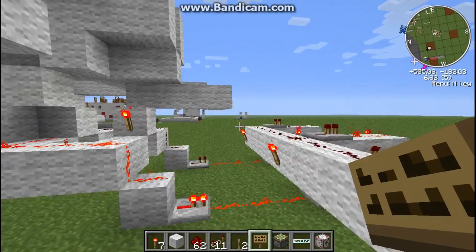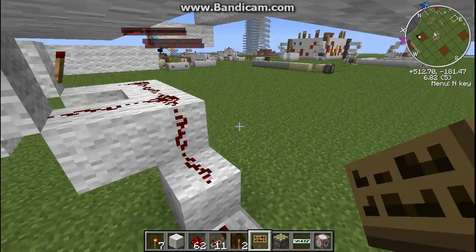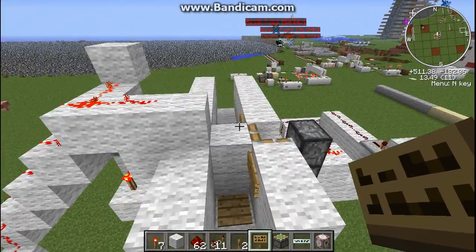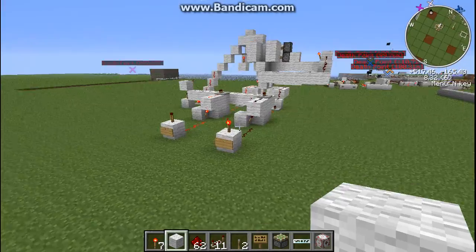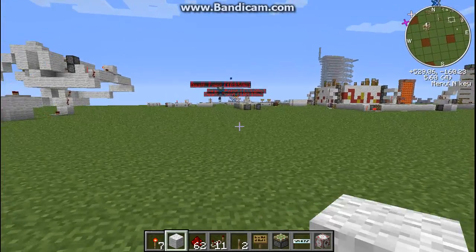Over here there are two flip-flop memory cells that keep track of which way the person went. This is actually going to be pretty useful — for instance, finding out who griefed your base in survival multiplayer. So redstone does have a use after all. And that's pretty much how it works.